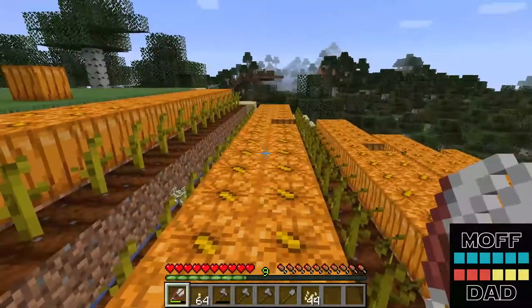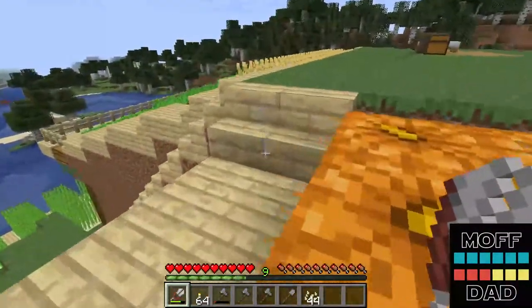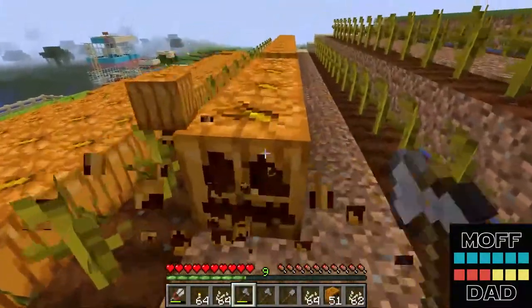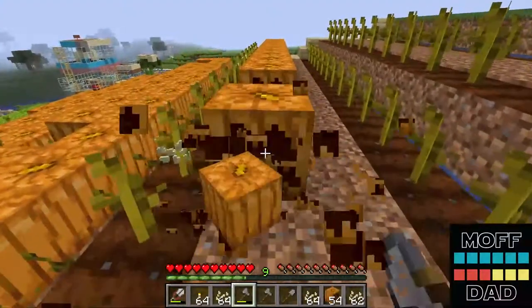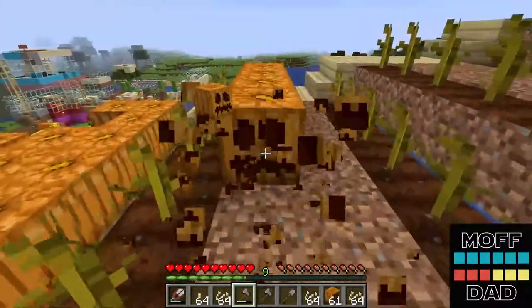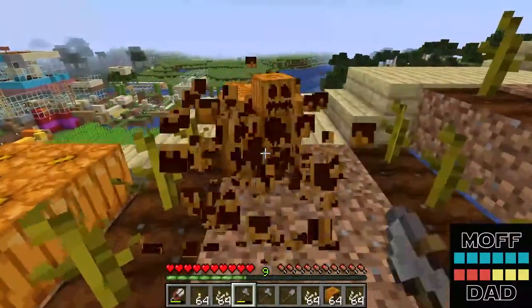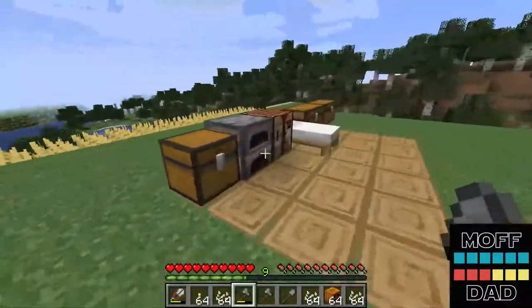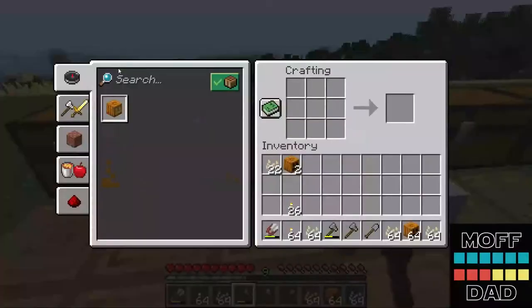Okay, so I just sheared these two rows, so let's break these now. It's a two-step process: first you use your shears to carve them into carved pumpkins, and then you go to your crafting table and craft them with torches to make jack-o-lanterns. So we're gonna take our 64 carved pumpkins, our 64 torches, and we're gonna make 64 jack-o-lanterns.